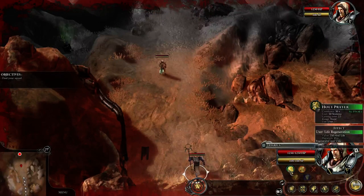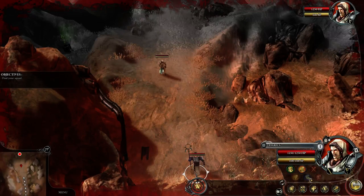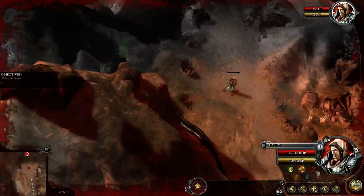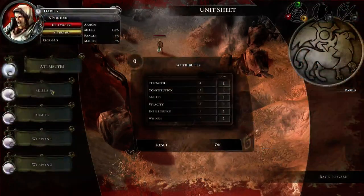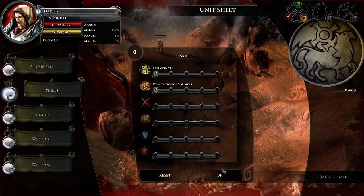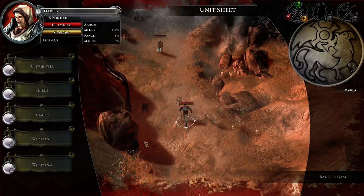You also have abilities down here. Not every character has six abilities — some of them actually just have five, which are unlocked as you level up. It will not tell you when you get them; you will just get them.